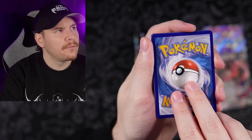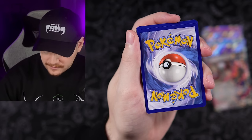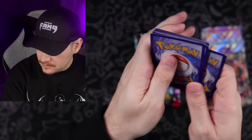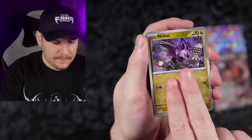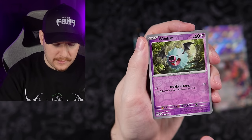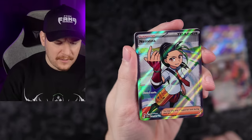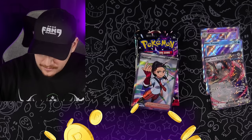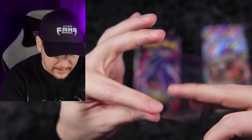Going with Grass type — we got Electric. Noivat, Wuavat, and a Full Art Nemona ultra rare. As someone who played Scarlet and Violet, Nemona is a pretty cool character — the first other trainer you meet in the game that sort of helps you out in battles in the beginning.